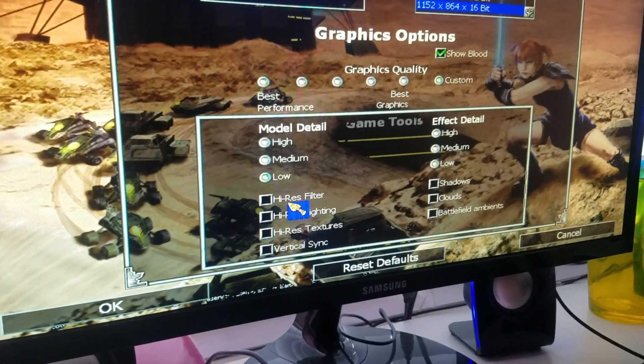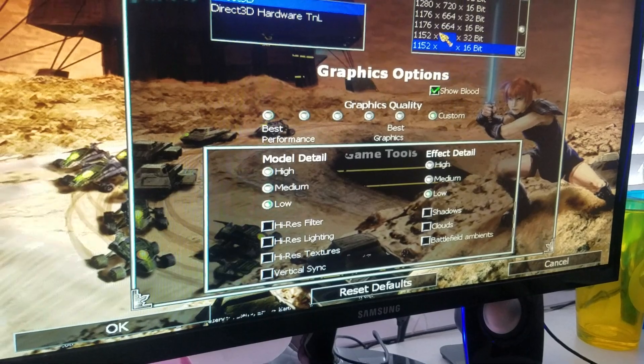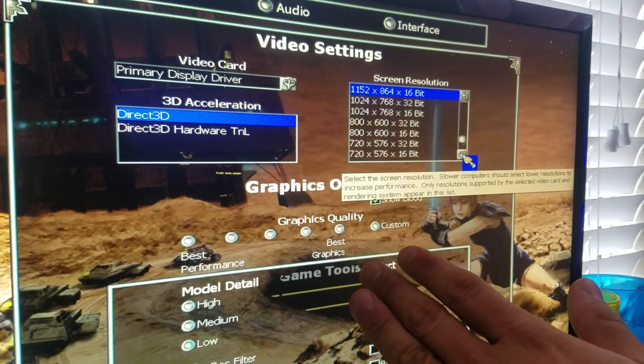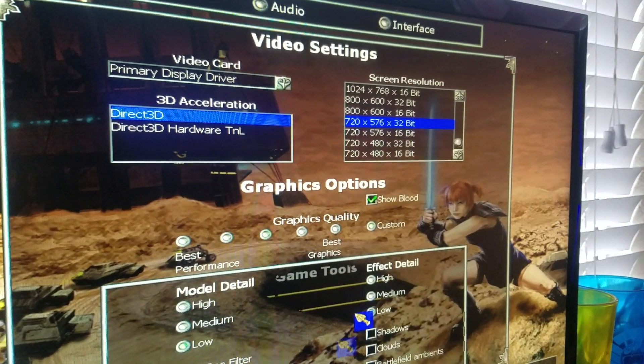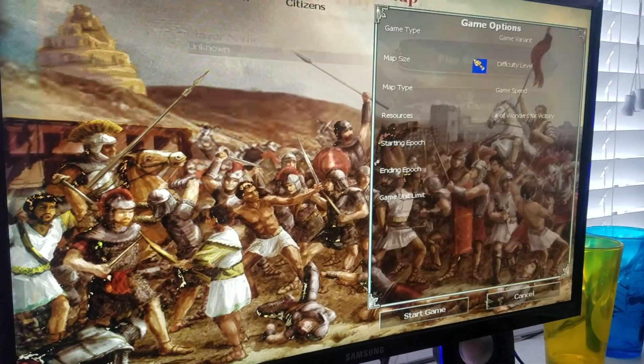Put model detail on low — it could be higher, but low is safe. Effects put on low as well. For screen resolution, pick anything but try 720 first. Then press OK and start the game again.